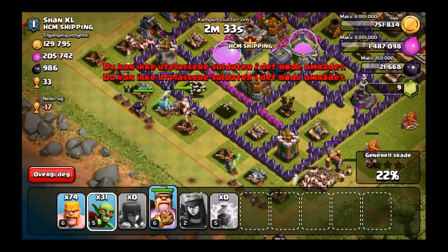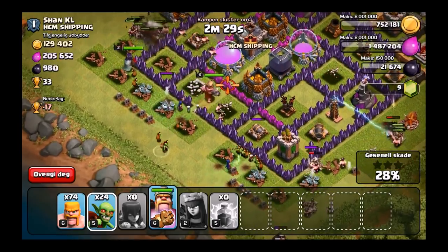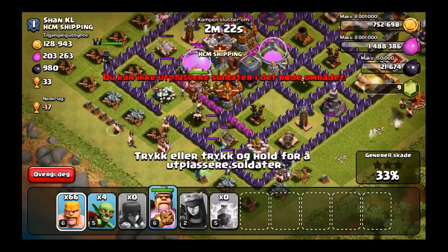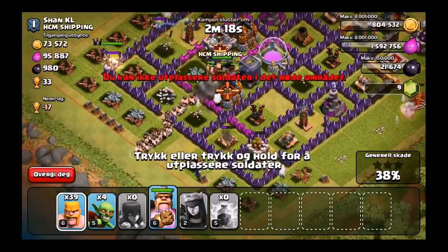So I'm going to save that and use those witches, probably not produce any more on this account for a while because I do want to get those heroes up. As you guys can see here, I'm going to put down a ton of goblins and those goblins are just going to go and rip through that wall. I took out the mortar and the wizard towers over here just so we could be safe and get it.